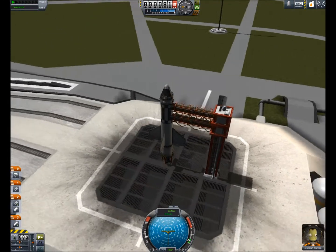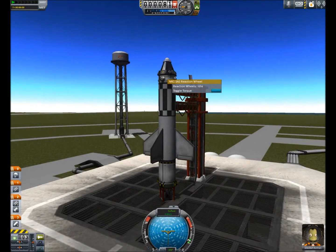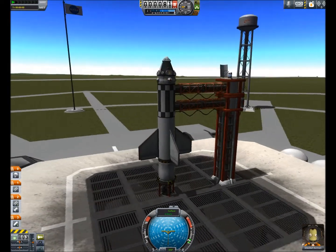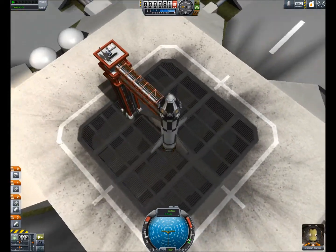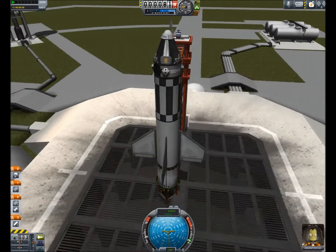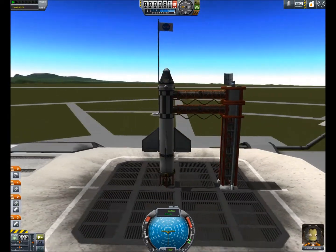As you can see here, I have a small rocket with a stability augmentation system reaction wheel, which helps to keep your rocket straight but also eats up some electricity. So if you have one of those, you're going to need some batteries and generators, because solar panels tend to come off if you deploy them during launch.